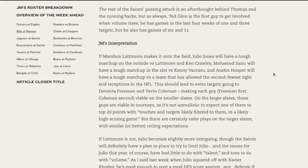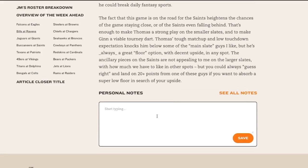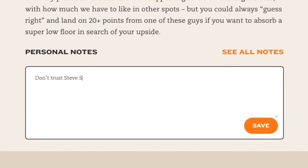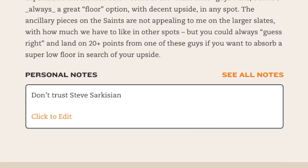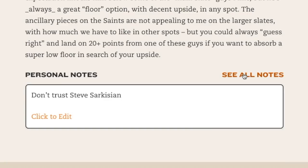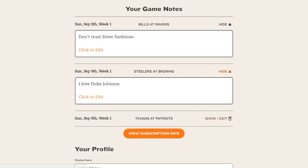But that's not all, and here's the thing I'm most excited about myself. After my breakdown, there's a place for you to type and save your own personal notes. Each note will be saved to your profile, and you can find all of your notes on all of that week's games in a single spot. I'm really excited about this, as it's going to be an awesome tool for helping you to organize and access your thoughts each week.